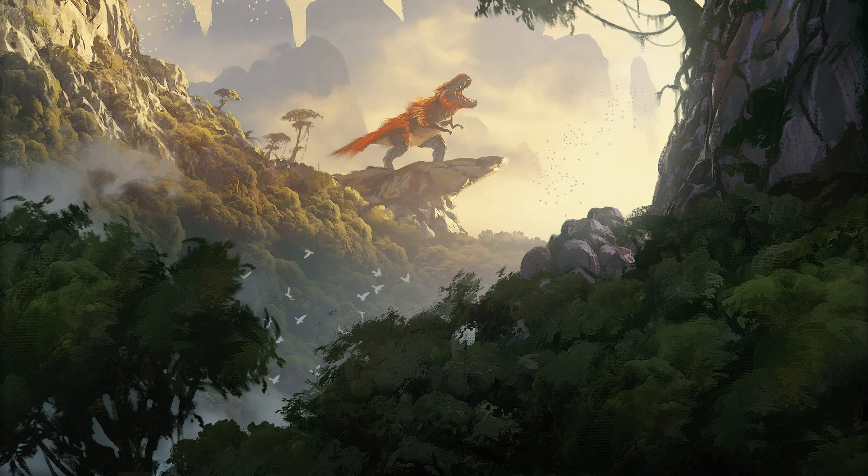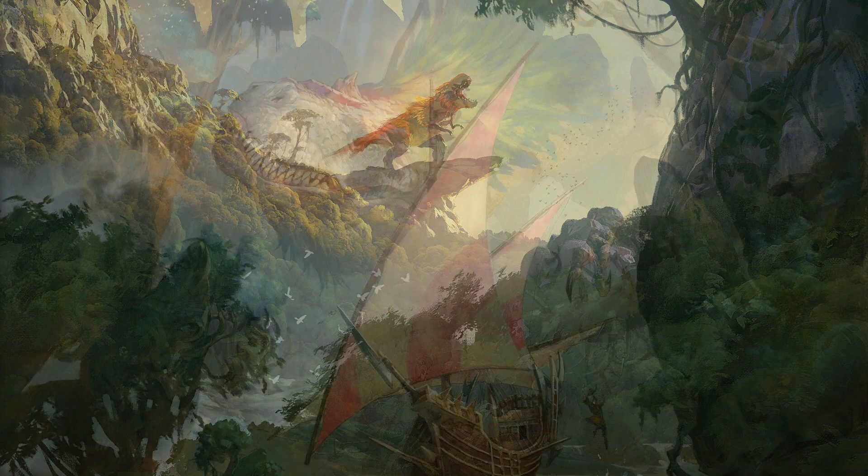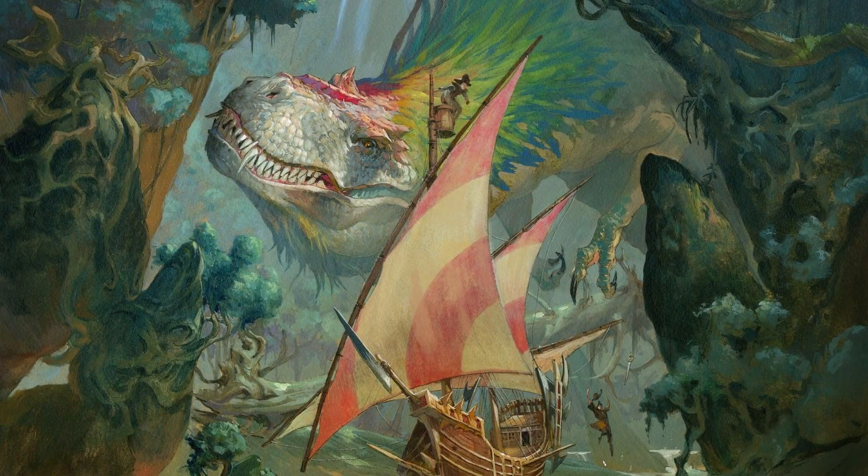My next two Top 3 picks are a couple of Clever Girls — Polyraptor and Ripjaw Raptor. Besides being gorgeous to look at, Polyraptor creates copies of itself whenever it takes enrage damage, and those copies come loaded with that same ability, so the fun can be exponential. Biting off the other hand is Ripjaw Raptor, helping us pull what we need from our deck by drawing us a card whenever it takes enrage damage. Both bring great effects and provide solid toughness to let us trigger their enrage without worrying about them dying.